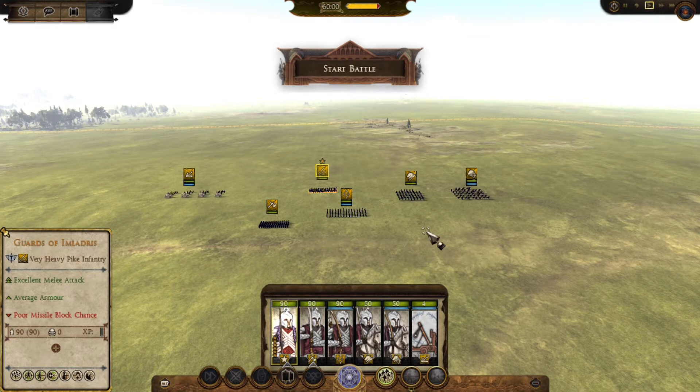Throughout the War of the Ring, Imladris would avoid any direct conflict, not being attacked by the Dark Forces, but instead dispatching Elrond's sons to join the Great Company of Rangers in helping Aragorn with the fighting to the south. At the end of the war, while victorious, Imladris would slowly become empty as its elven population made the decision to leave Middle-earth for the Undying Lands, leaving behind a beautiful, if sad, homely house.